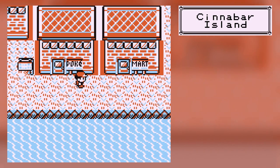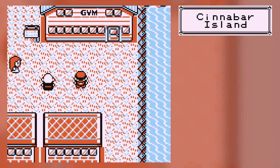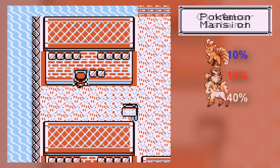Hey guys, it's PNL. Welcome back to Pokemon Blue. In the last part, we headed down to Cinnabar Island and we recovered a few fossils from the dead. Actually, we'll free up a bit of inventory space, which is good.